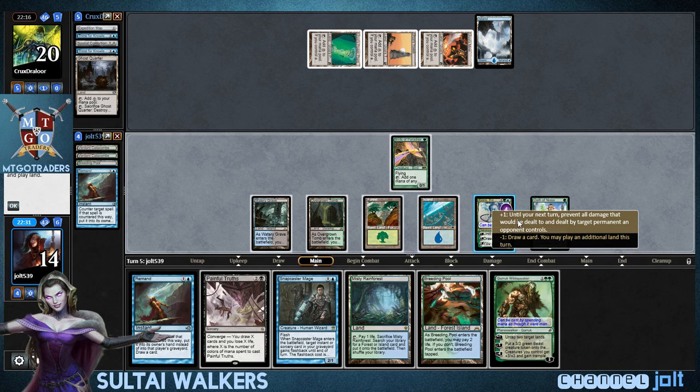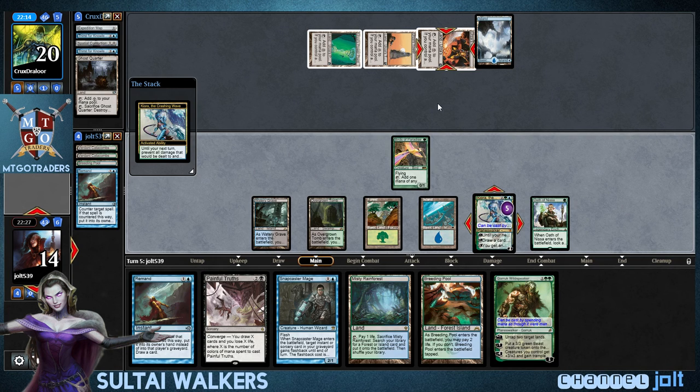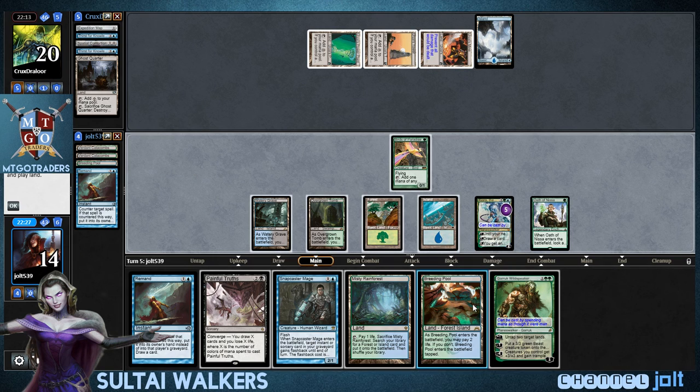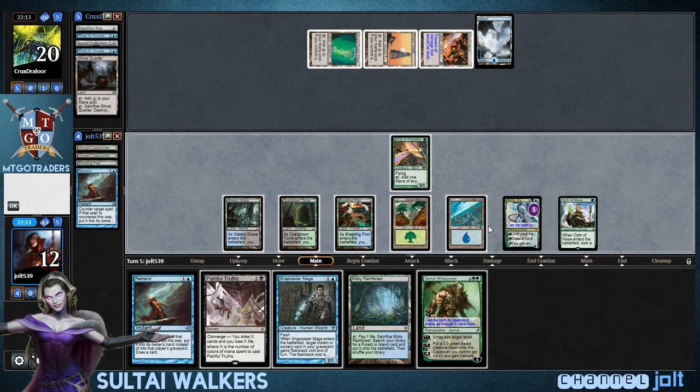Let's go ahead and plus Kiora on the Urza's Mine. So we have Remand coming out of the hand. If we shock in Breeding Pool — yeah, let's get that down. Shock that in. Garruk Wildspeaker — one, two, three, four. Untap two lands.